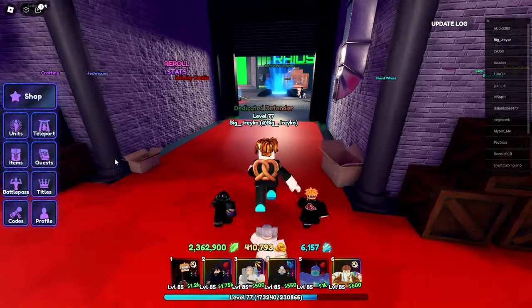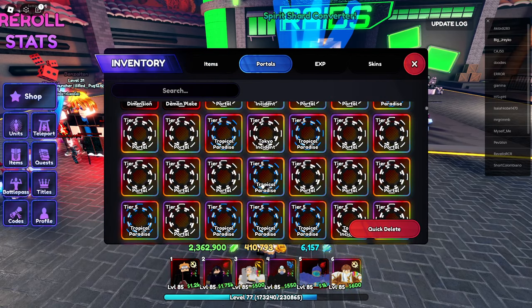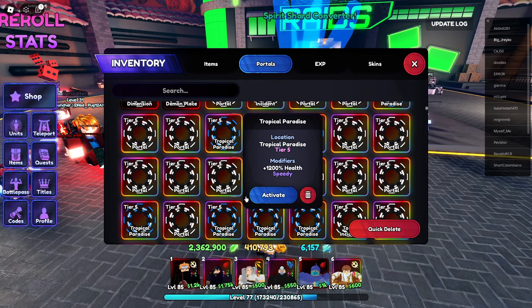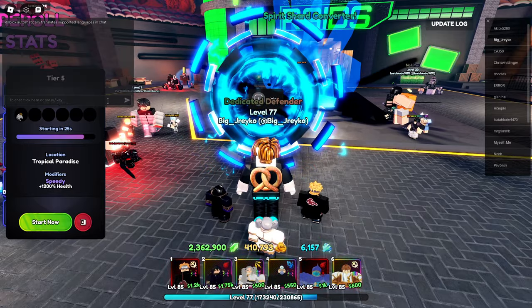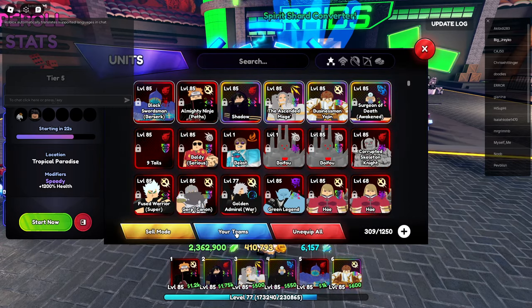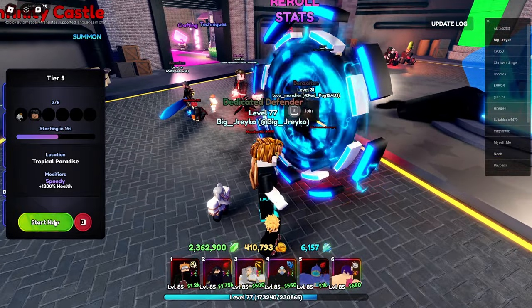But right now let's just do the tier 5 portal and let's check out how strong Guts is. This is just a random video that I decided to make, because why not? If anyone joins, we're chillin'; if they don't join, we're still chillin'. Always use Oshi — let's just start it up and see what's up.